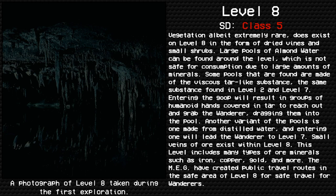Large pools of almond water can be found around the level, which are not safe for consumption due to large amounts of minerals. Some pools are made of a viscous tar-like substance — the same substance found in Level 2 and Level 7. Entering the goop will result in groups of humanoid hands covered in tar reaching out and grabbing the wanderer, dragging them into the pool. Another variant of pools is made from distilled water; entering one will lead the wanderer to Level 7. Small veins of ore also exist within Level 8, including iron, copper, gold, and more.